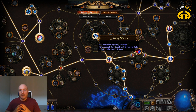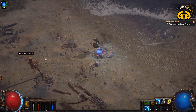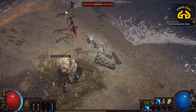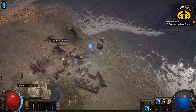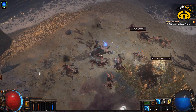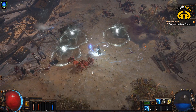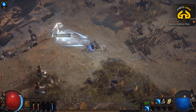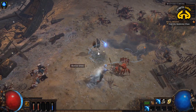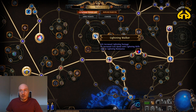Up to level 12, you are going to be leveling with Frozen Pulse — it's a fantastic ability. Arc is obviously better for mid game and end game because it kills groups of enemies and chains much more efficiently. But for early game, Frozen Pulse by far outperforms everything else in my opinion. Spark is an alternative some people take right away on the lightning route, but I personally do not level with Spark — Frozen Pulse performed fantastically well for me.